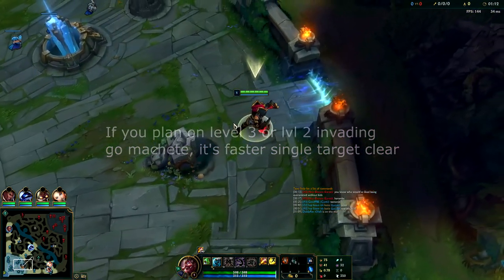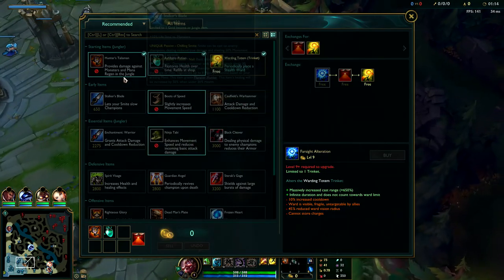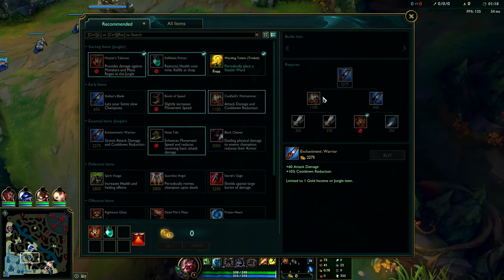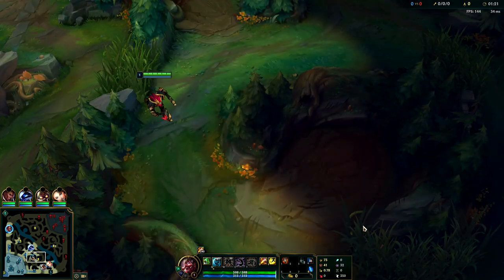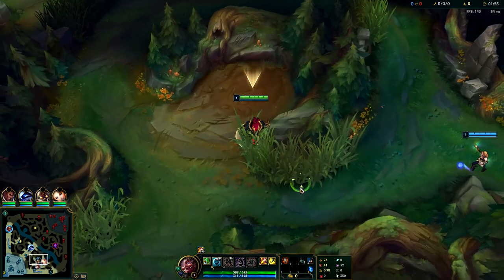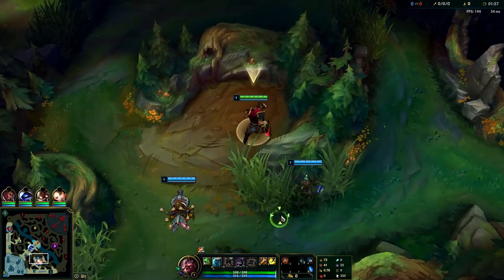You're going to want to get a leash - you don't need a leash but it helps. On Olaf you have the option of going Talisman or Hunter's Machete. Both are good. Talisman will make you not run out of mana and you don't have to get blue buff because you'll have enough mana. You're normally going to start Q, get W, and then E.